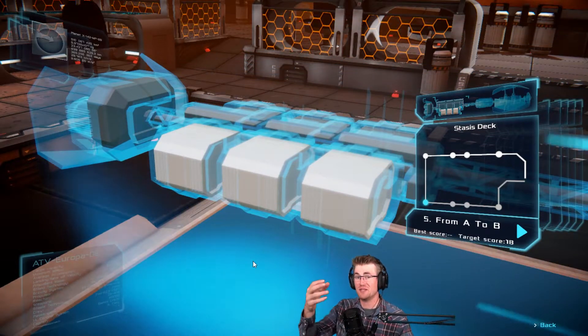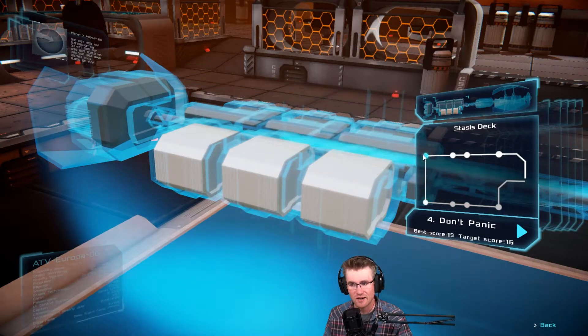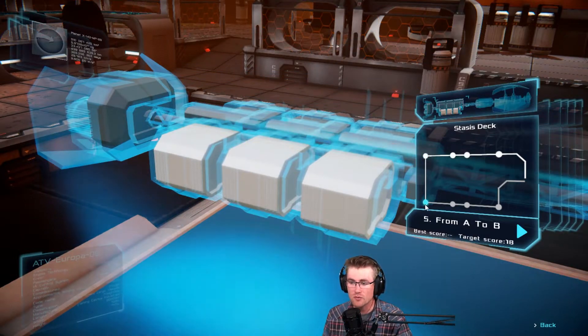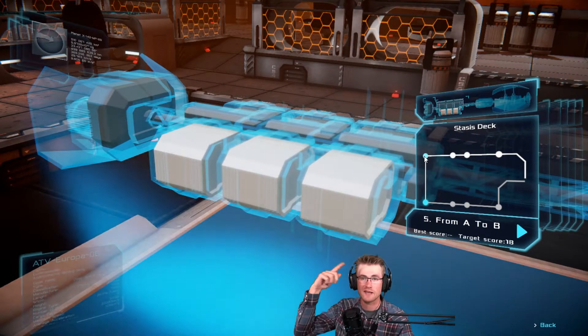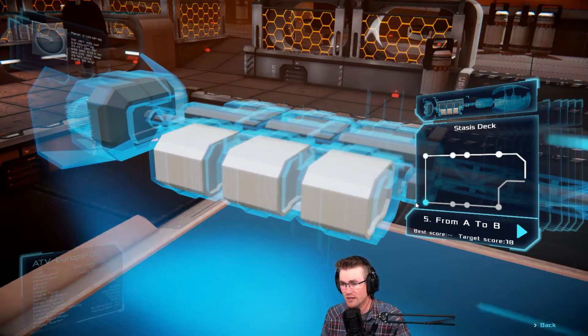Hey guys, welcome back to another VJNCO episode. I'm Spencer. We're playing some more AlgoBot. I know last time we ended off with the best score of 19, target score is 16, but today we're going to continue on. We're going to move over to From A to B, and then we'll probably come back and do another episode later where we retouch a few other places where we weren't able to get quite as far.